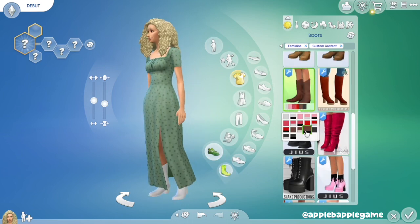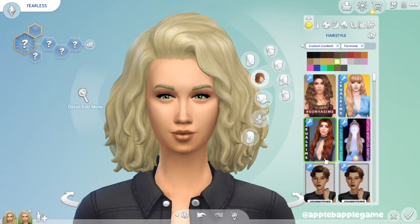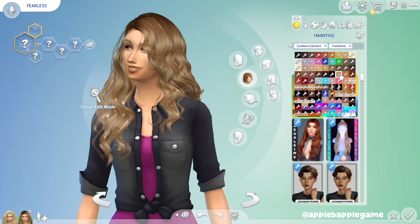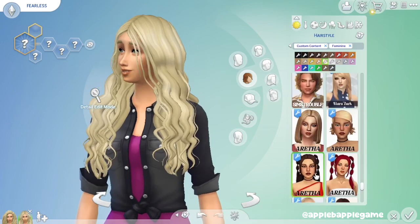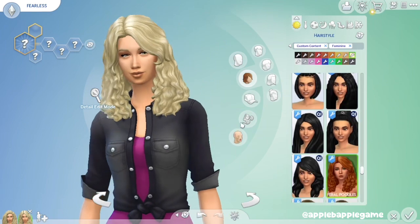Here is Debut. I did kind of make the Sim at least look a little based off of Taylor, look-wise and hair color. And this is Fearless. This hair I thought would have been perfect, but it just didn't have a blonde enough blonde. But I think that one worked pretty good.